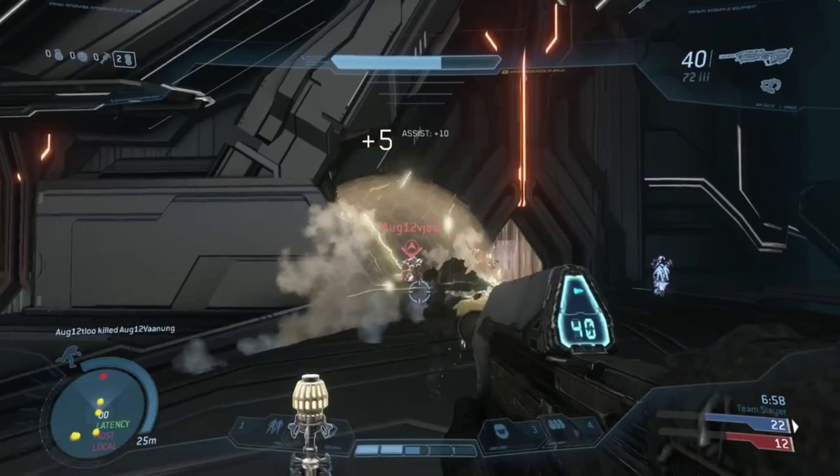Now this picture is just pure gold. First of all, it confirms all four grenade types from Halo 3 are coming back, and they've also mixed the Halo 4 HUD and the Halo 3 HUD together, which I think is really cool looking. If you look in the upper right, there's a modified assault rifle that says it has 40 rounds, confirmed by the ammo counter with 72 rounds listed below it. It looks like they've gotten rid of the ammo meters that show how many bullets are in each clip, and I'll get into more on that later.